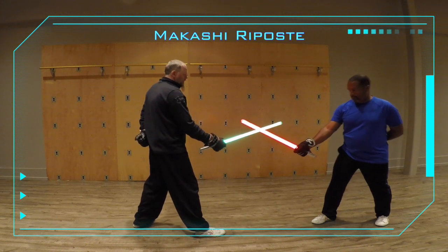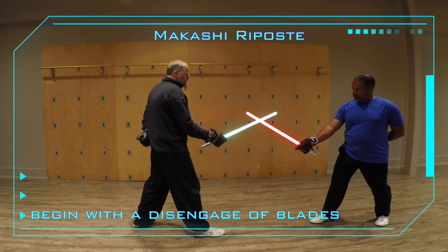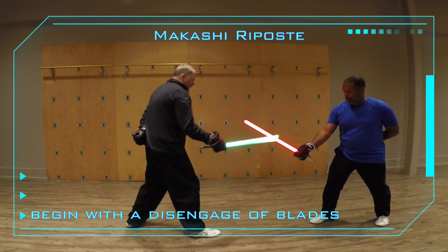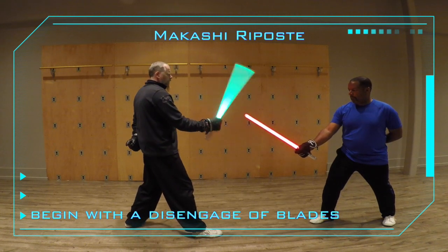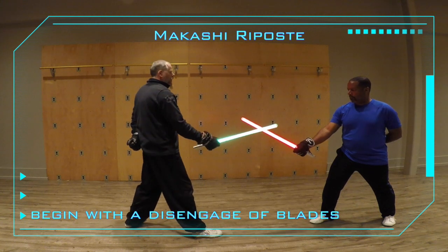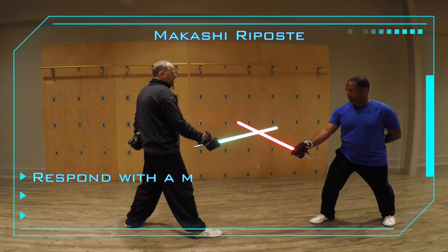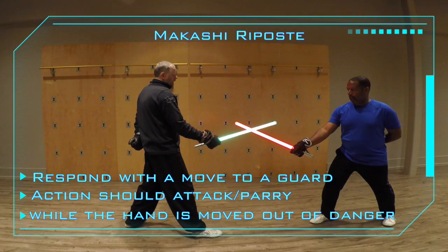Whatever I do, I have to begin this with some sort of disengaging. Later on we'll get to just going directly for the hand, but at this point it's pretty neat from here. So what I'll do is I'm going to come over here like this and go there. What he's going to do is try to dodge that strike with his hand.